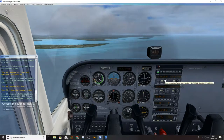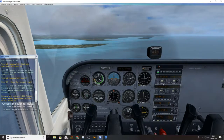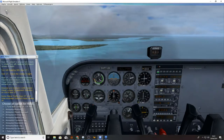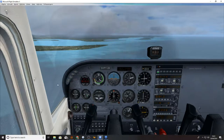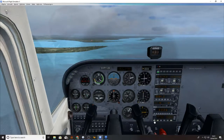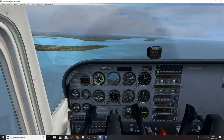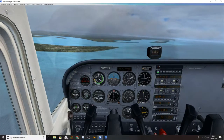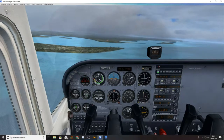ATC: Descend and maintain 2,200, cleared visual runway 30 approach, advisory on 122.9. Santo Picoa traffic, Soar 27 is 10 miles southeast, inbound visual runway 30. We're currently 8 miles away from the runway. I'm going to take over now, as you can see through the approach lights below. I'm going to get the aeroplane lined up with the runway.